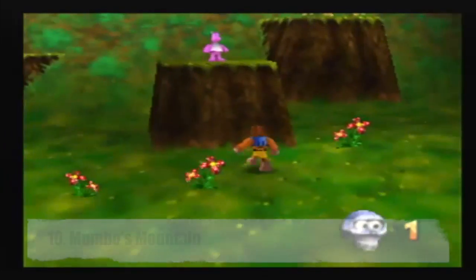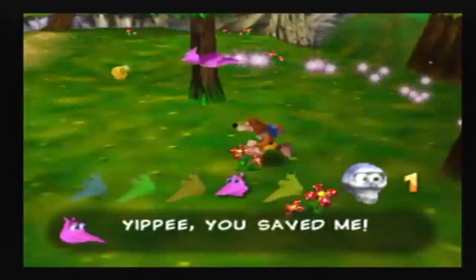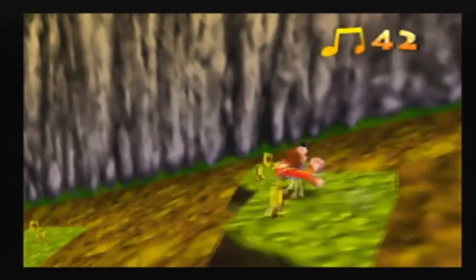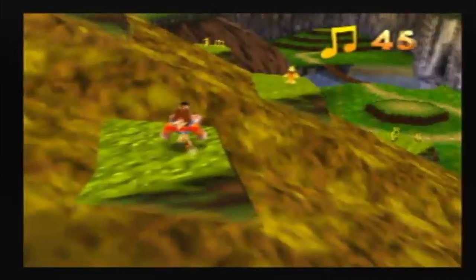Number 10, Mumbo's Mountain. Where better to start off than with the very first level? Spiral Mountain is cool and all, but it feels like more of a tutorial level. Mumbo's Mountain throws you right into the main game, but at the same time, it's easy enough to not be too overwhelming for new players.